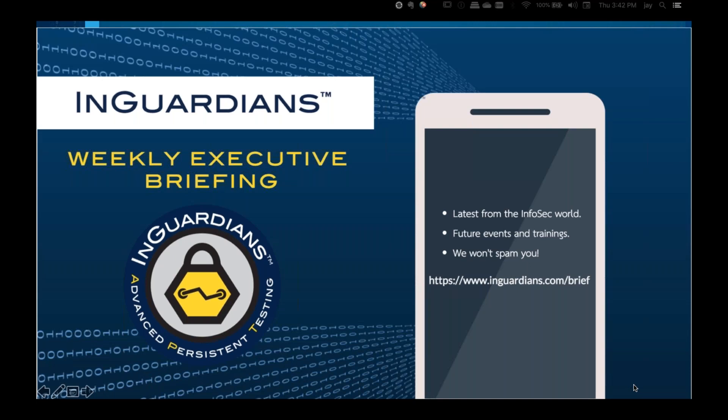With all my presentations, I let you know that InGuardians has this great weekly executive briefing. You can sign up and get one email from us once a week — we'll never spam you. We'll take one thing that's happened in information security news in the last week, write a little bit about it, and give our advice on what you can do to handle it, prepare for it, and deal with it. You'll also find mentions of future events, speaking engagements, visiting cities, trainings, and so on.